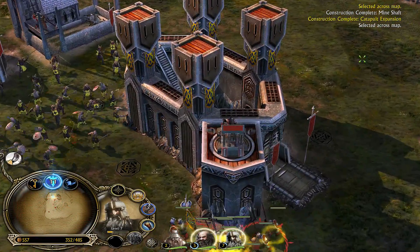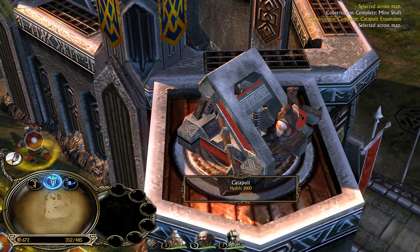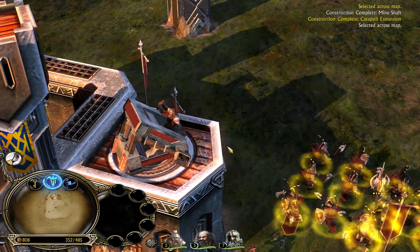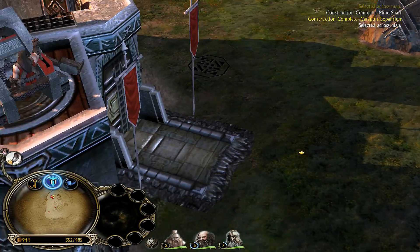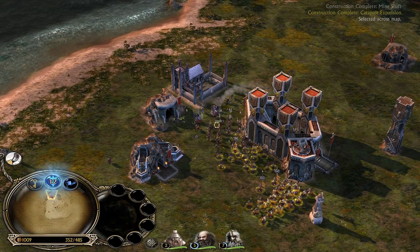We've got a catapult now — there is the updated catapult model with a crisp texture. That's pretty cool actually. It's a dude with a lever. Very cool — just fire and rocks, that's what you do.